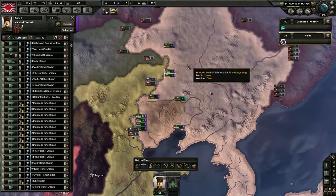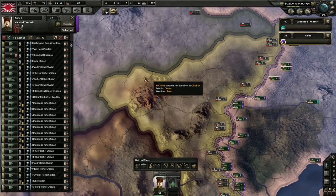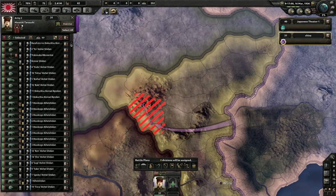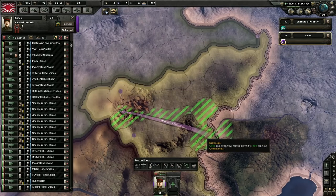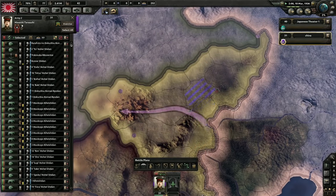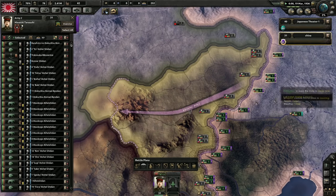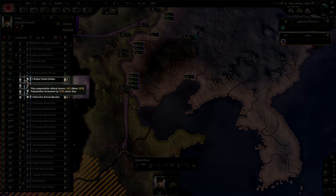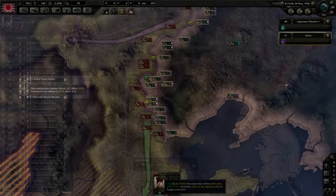Now that you've got them there, it's time to prepare your orders. To order an attack, you'll generate an offensive line for a given front. This offensive line is where you want your units to wind up at the end of the order. Once set up, you'll see an arrow denoting the general movement of the front, and you can adjust it to suit your needs, or hover over it to see how your plan is expected to play out. Once you've assigned this offensive line, your commanders will start planning the attack, which grants a planning bonus to the units, which builds up over time.